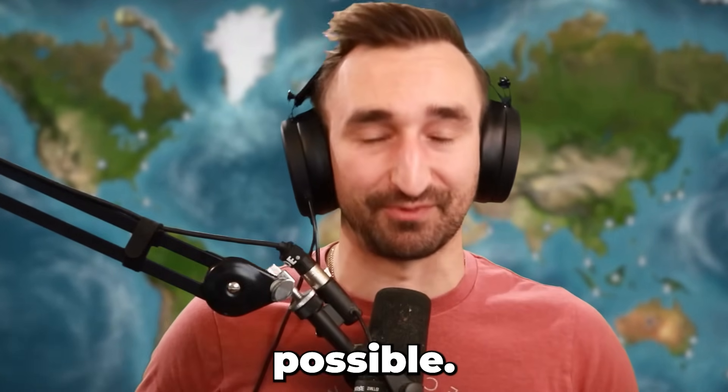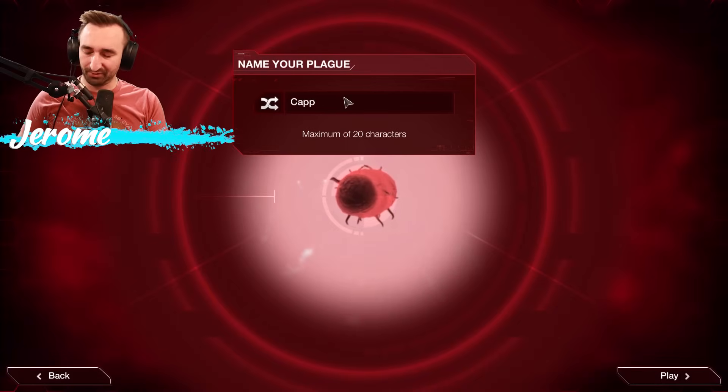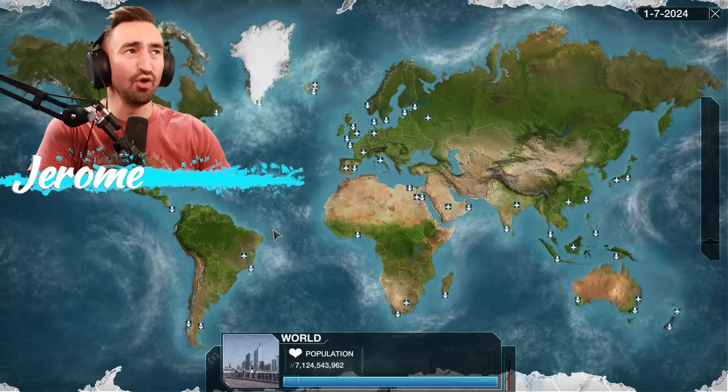Today I challenge my friend Cappy to see who can make the most infectious disease possible. That's right, we're bringing it back to Plague Inc. We need a good name for my plague, so Cappy's Pit Stench. Probably a good starting point. Cappy's Pit Stench will rule the world!